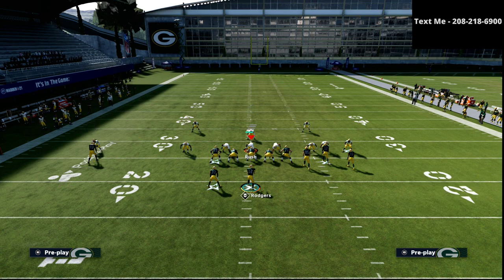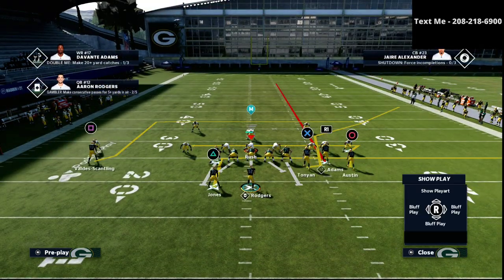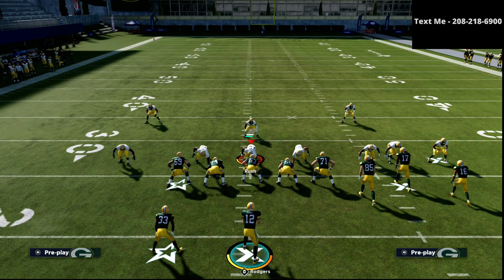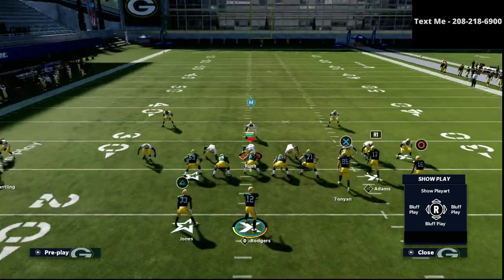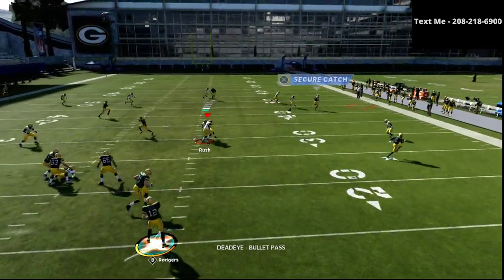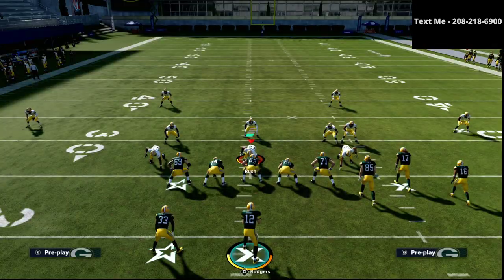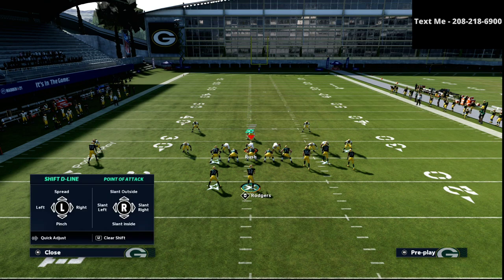You've been putting the running back on option route after option route — maybe a table route. I'd recommend putting him on an inside flat route to the right side. This is going to help significantly if they're dropping zones on the left to deal with the running back. We're going to leave the circle receiver on the route he's on. At the snap of the ball, you're going to see that this X receiver gets open. This route just happens to be one of the glitchiest routes in the entire game — it really doesn't matter what defense they run, it's very difficult for your opponent to have consistent success stopping it.